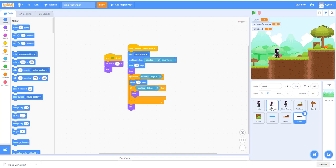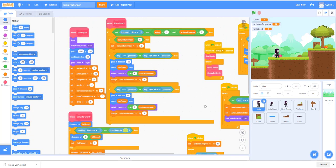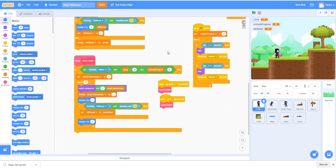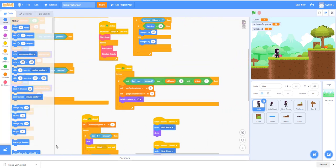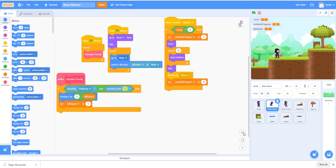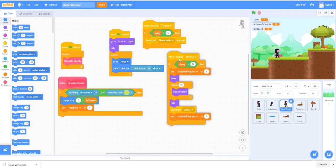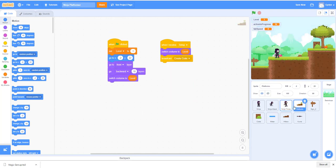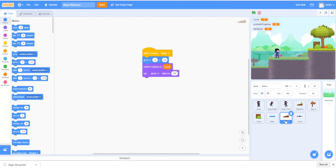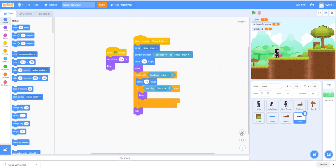We can go over the code a little bit just to make sure you're not missing anything. We'll move through pretty quick — you can pause the video if needed to check the code. We have the main ninja, the attack ninja, the throw ninja for the knife, the platform, the sign, the crate, the kill water with very simple code, and a hitbox for the small knife thrown from the ninja.